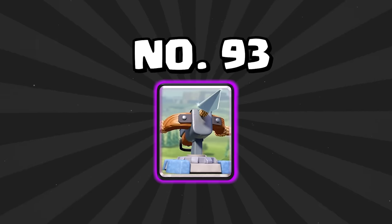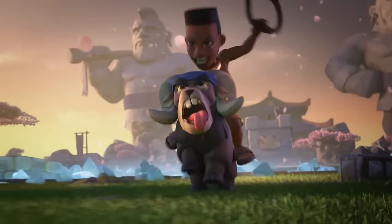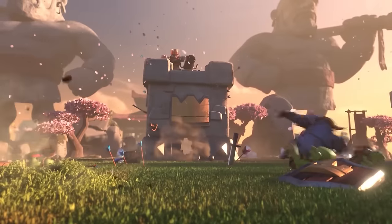At number 92 is the Expo. It might be really annoying to play against, but it's honestly not a great card right now — it might mess up Graveyard decks, but outside of that it gets hard countered a ton. At number 91 is the Ram Rider. It seems like it's going to get an evolution pretty soon based on a sneak peek we got a couple months ago, but it's still not a great card right now. It might be alright compared to some other win conditions, but it's very hard to get it to the tower, so it doesn't do as much damage as the Hog Rider.